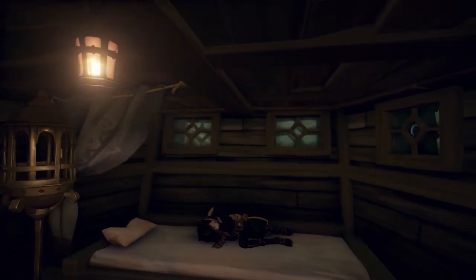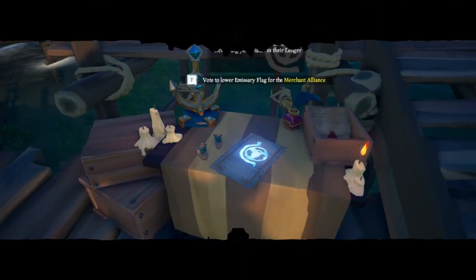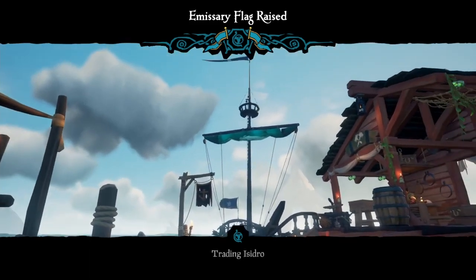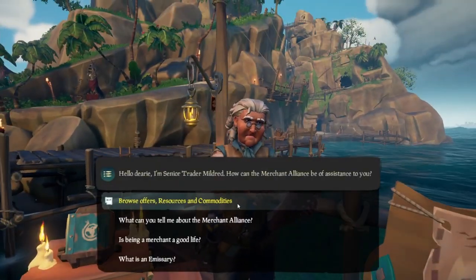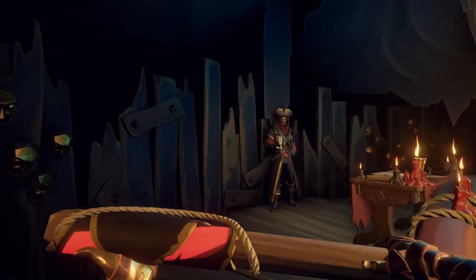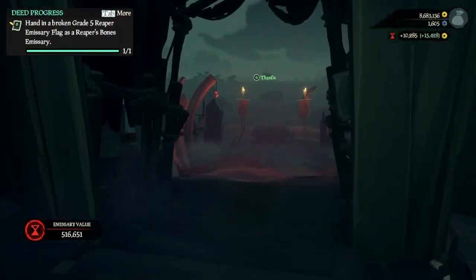Next to the factions, you may find different tables. Sometimes they may have little wooden ship figures, sometimes they may not. These are emissary tables, and are unlocked by reaching level 15 in the faction you'd like to represent, and then purchasing the emissary flag for 20,000 gold. This is a one-time purchase, and afterwards you're able to lower and raise emissary flags at your leisure. Be careful, for emissary flags of any level and faction are extremely valuable and sought after by many pirates across the seas. We'll dive into emissaries a bit deeper in another episode.